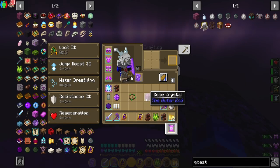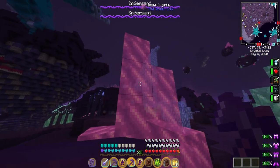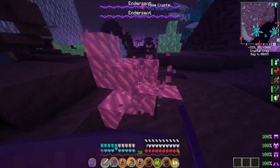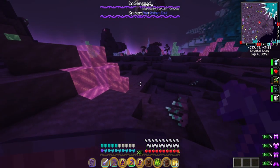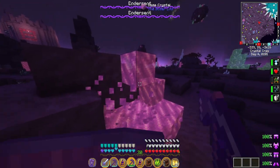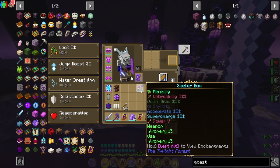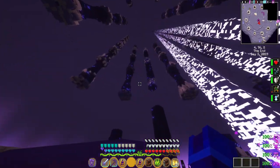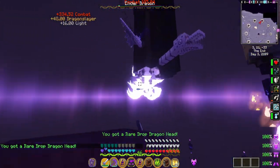For the rose crystal component of the end crystal, you'll have to go to the crystal crag biome in the end. Just make a nature's compass and search for the crystal crag biome, then go mine a bunch of the rose crystals. Make sure you use a silk touch pickaxe so you can mine the whole crystal. If you don't have silk touch, fortune might affect rose crystals when you mine — I'm not sure. Ideally you want to use silk touch so you get a ton of rose crystals and throw them in your stash. Then you pretty much just fight the ender dragon like normal. For the ender dragon, I was averaging about 120 to 150 levels per kill.